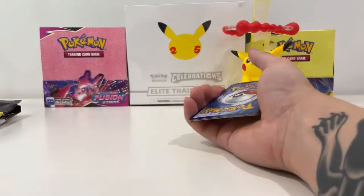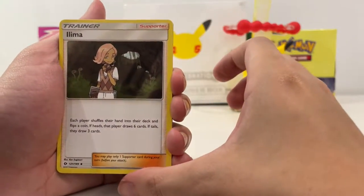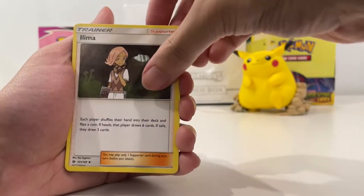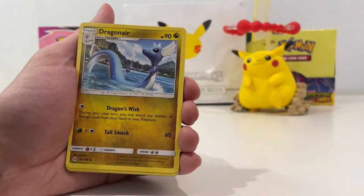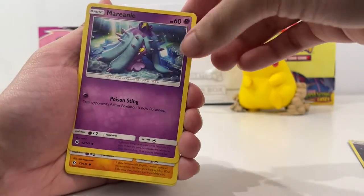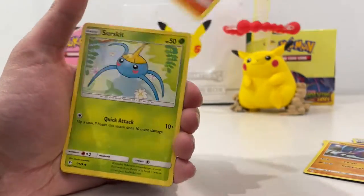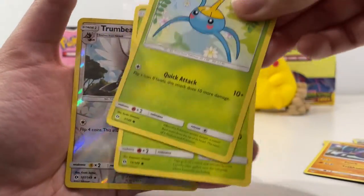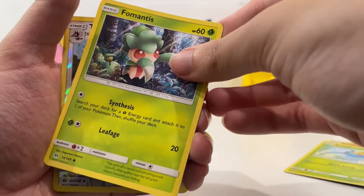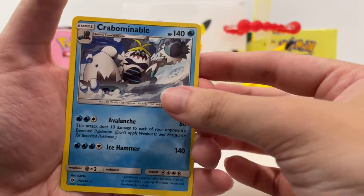We've got a Fairy Energy. We've got Dragonette, Double Colourless Energy, Crowballer, Growlithe — I like this card. We've got a Fomantis, a Trumbic, and our rare is a Crabbe Noble.